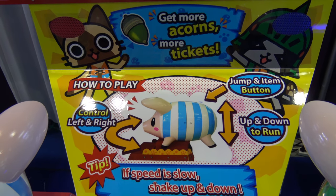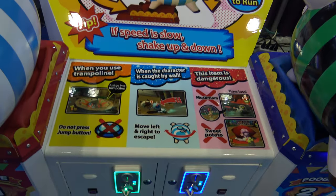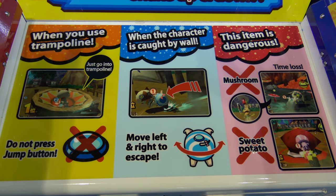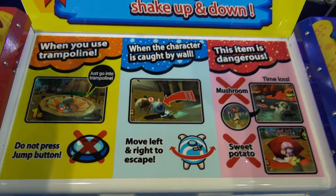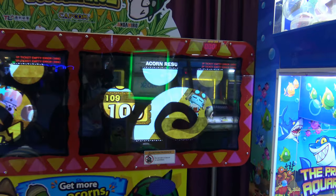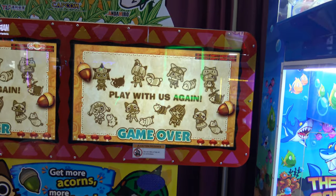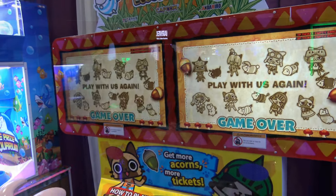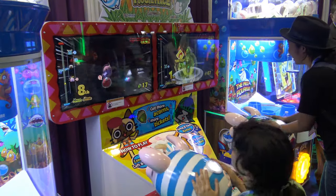You get acorns for tickets, it has a jump button, you can push the pig left or right to steer it, and there's a big jump button on the back. There are items you grab, a little bit like Mario Kart. You just race, gather acorns, and try to reach the finish line first.